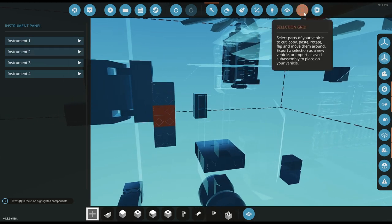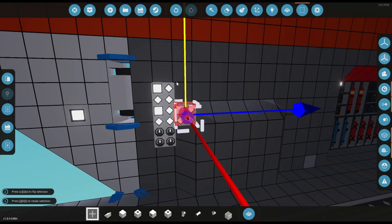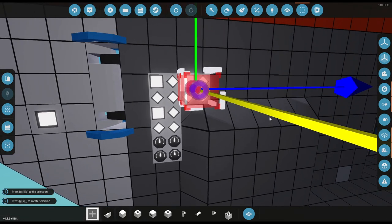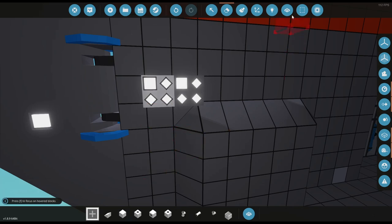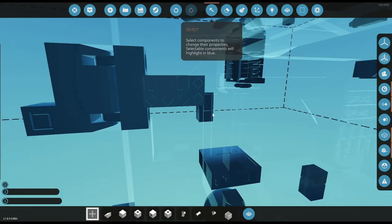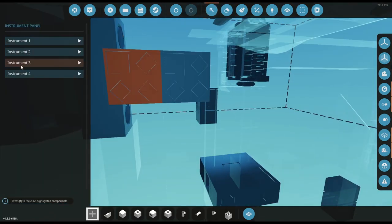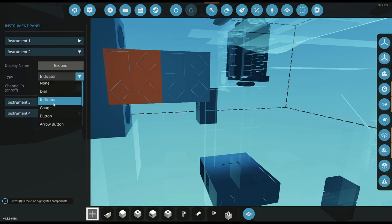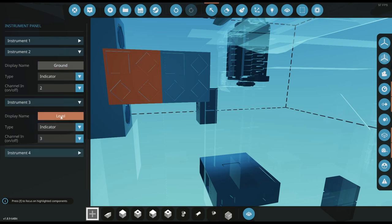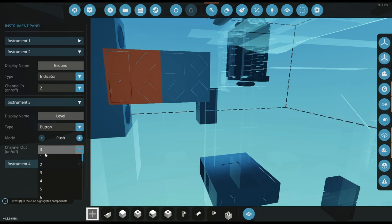What I can do is bring this up and over, face that one there, get rid of these two, merge that in, and then take this one. I'm going to change instrument two — leave that an indicator — and instrument three becomes a button; it will be channel five, and this will be side doors.